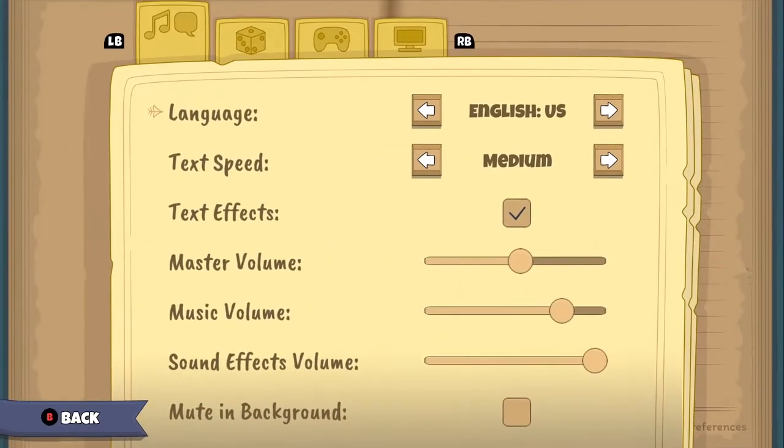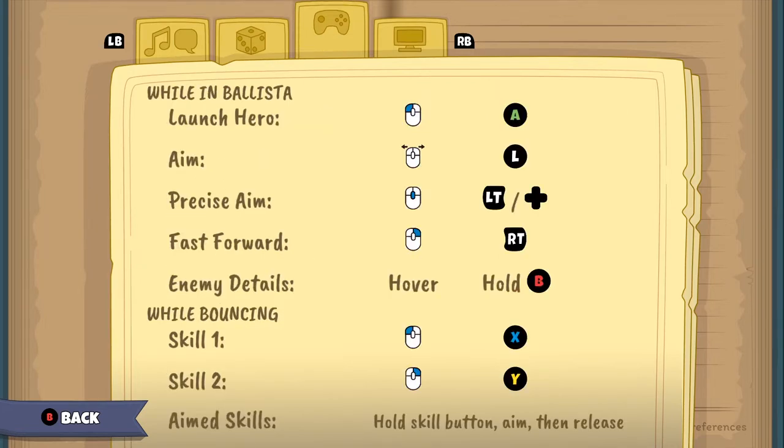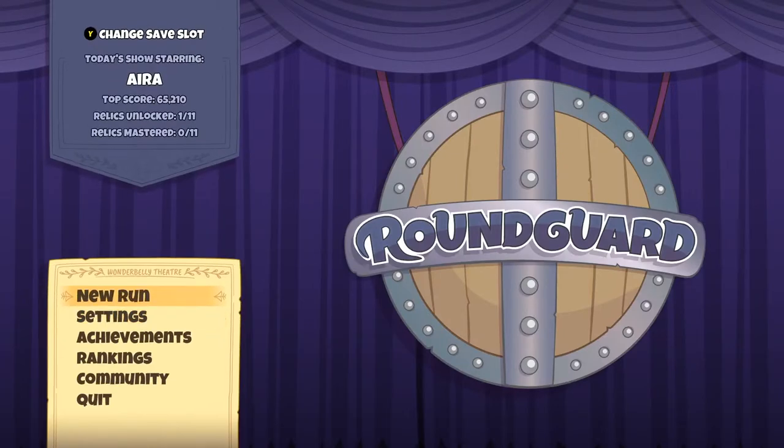Before we jump in, as always, we'll look at the settings and see all the options they've got here. I have turned the screen shake off because I'm sensitive to shaking — really appreciate that they had that in there. There's timers, turn counter, controller rumble. I'm playing with a gamepad — Xbox 360 gamepad — but you can play with mouse as well. Basically all the options I would consider necessary, so well done on that.